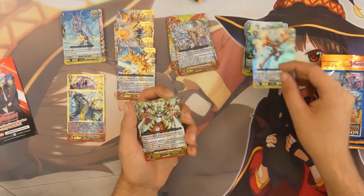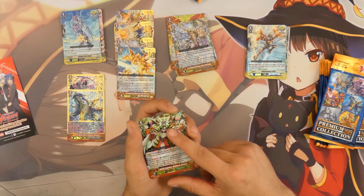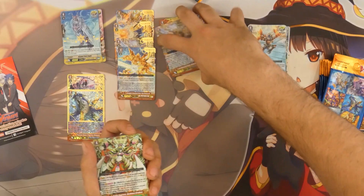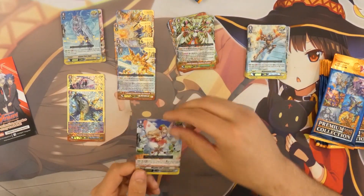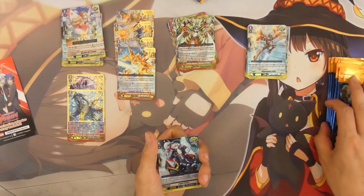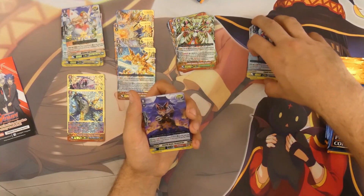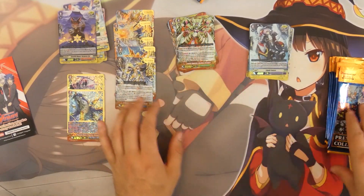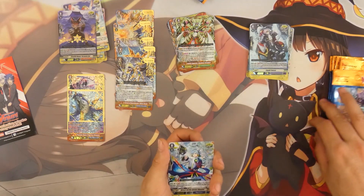Next pack we've got the one for Nova Grappler trigger, then the one for Mega Conley — a very strong stride with a lot of potential that can shut down a lot of decks. Basically my Timely build just cries in a corner against that deck, as it literally becomes a vanilla deck. And we have the hot stamp version for Oracle Think Tank. Then for the next pack we have the one for Dark Irregulars, the hot stamp for Murakumo, and the hot stamp version for Valeo — really like that art, one of the few arts that can work well with the hot stamp stride.